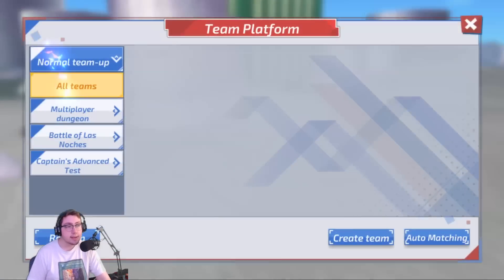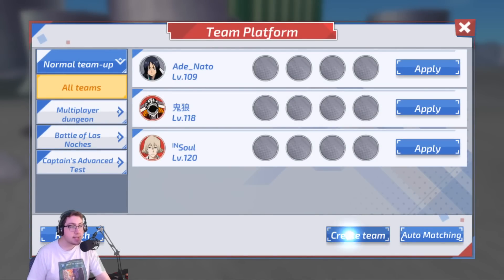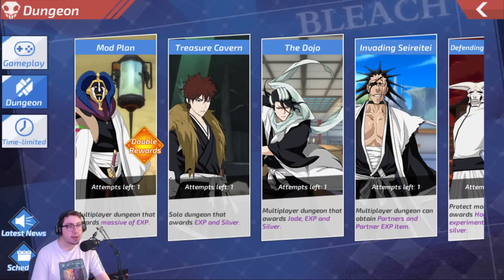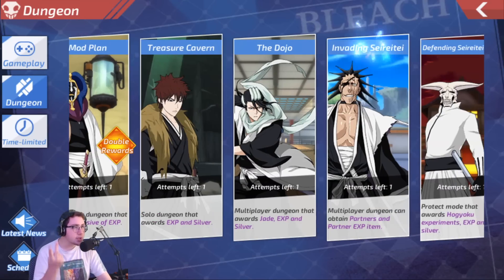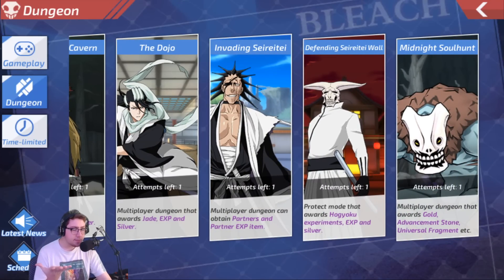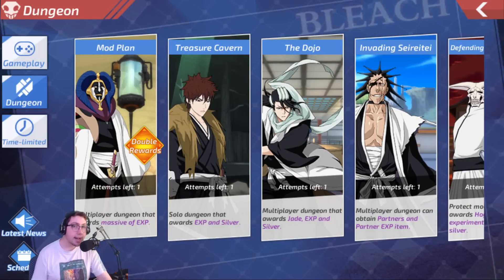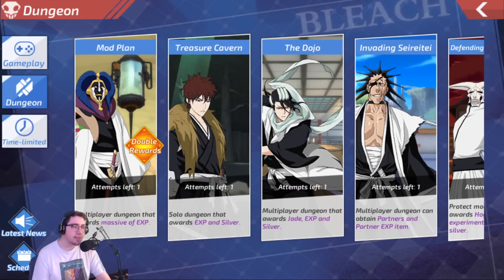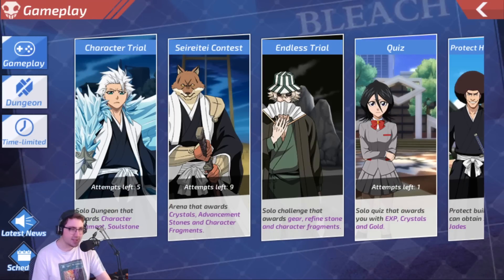To the point where you'll be creating a team and going into a lot of the gameplay segments — like Mod Plan, Dojo, Invading, Defending Serete, and Midnight Soul Hunt. All of these are different game modes to get different items per day, and all of them you have to play co-op. You can play it alone, but it's very slow. You typically want to make sure you do your co-op with everybody. Treasure Cavern is the one that isn't co-op, but it's fine.